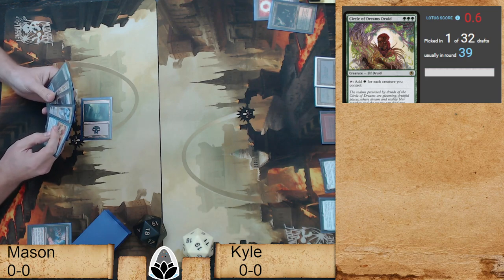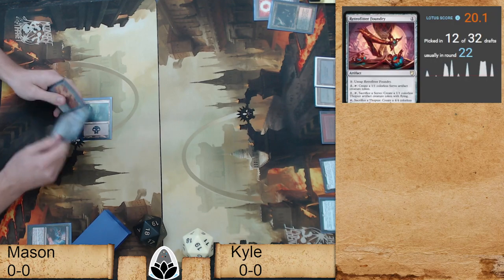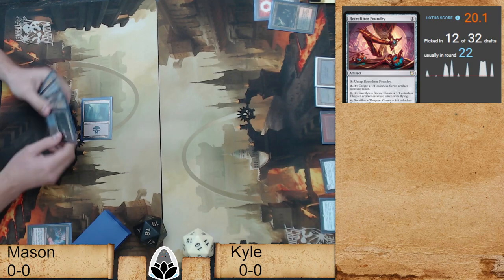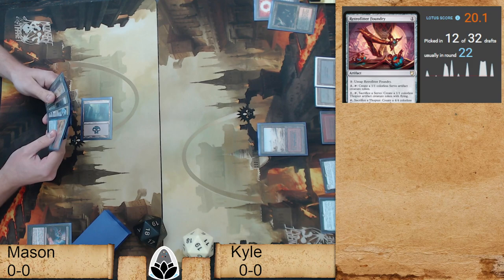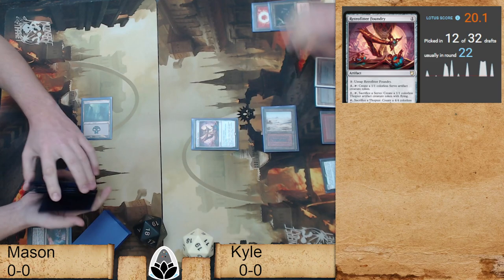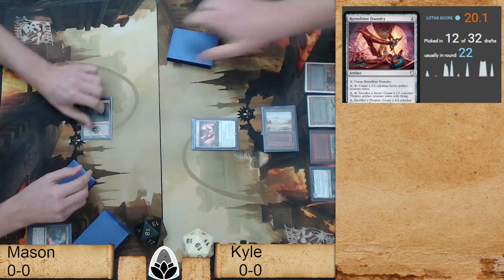We're waiting on Moxfield to load but it's coming. Retrofitter Foundry — solid little card. It was one of those early Commander cards that never saw a lot of play and then started sneaking up in value as people realized it's ridiculous. We talked about it a lot — some of the packages you can do with it early in the draft. It also works well with Staff of Domination if you want to take a longer-game approach.